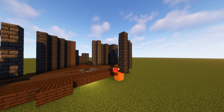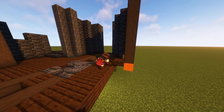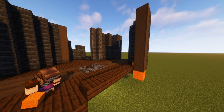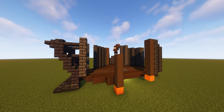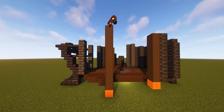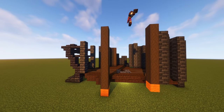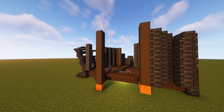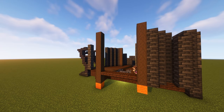Then place a temporary block against the dark oak wood slab, and pillar up with stripped dark oak towards the height of the rest. Then place a trapdoor against the inside bottom, and then place five dark wood oak slabs against it. To create the same shape on the other side, place down a wool block on the ground and just pillar up. This time pillar up one higher, and also add one on the other side, so these are one higher than the deep slate tiles. Then fill the space between them with dark oak slabs.